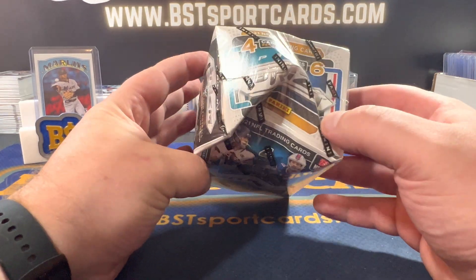It says find two blaster-exclusive rookie Disco Prisms. So there are vets and then there are rookies. Our two rookies were Amir Smith-Marset and Patrick Jones the second. And then our two non-rookies were Patrick Queen and Drew Bledsoe.